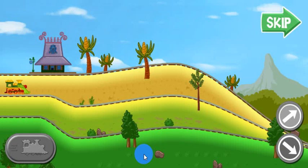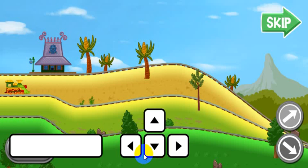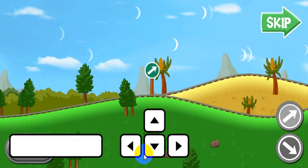Let's practice driving the dinosaur train. When the light turns green, press the space bar to power your train. When the track branches, choose which way you want to go. Press the down arrow on the keyboard to take the lower path, or press the up arrow to choose the upper path.